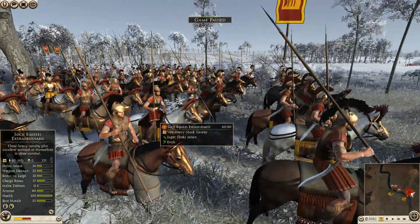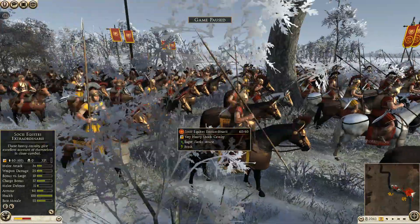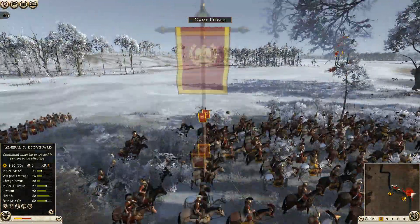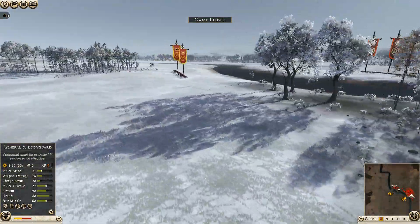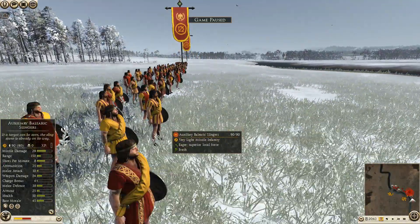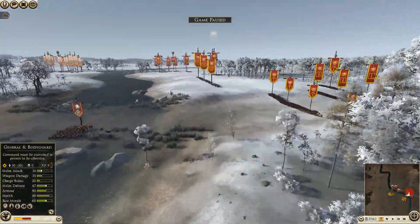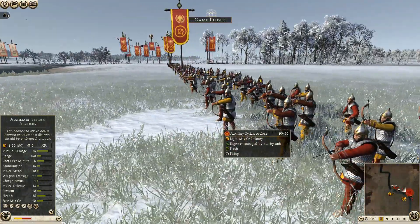I have two units of Sochi Equite Extraordinary — good shock cavalry. Hopefully I'll get across the river at some point and get some good charges. My general is mixed in with his bodyguard. For ranged I've got two units of auxiliary Balearic Slingers on one side, and three units of auxiliary Syrian archers on the other, already poisoned and ready to fire.